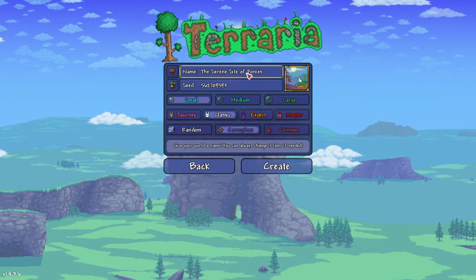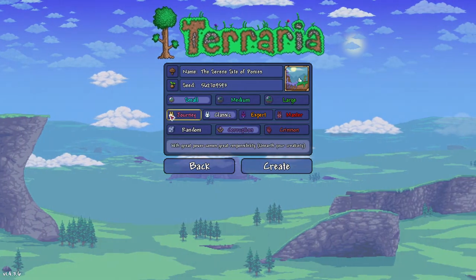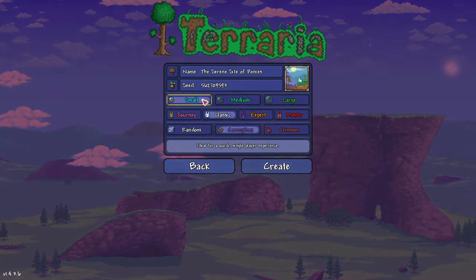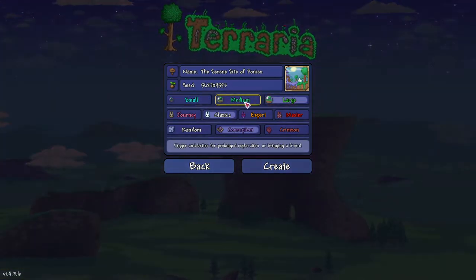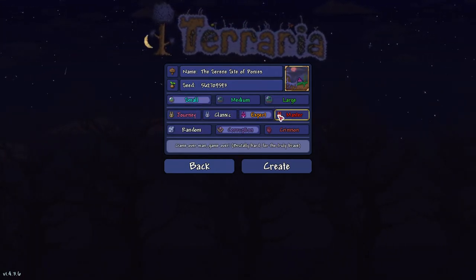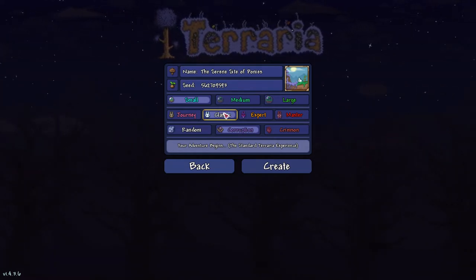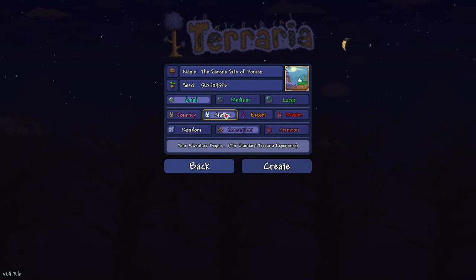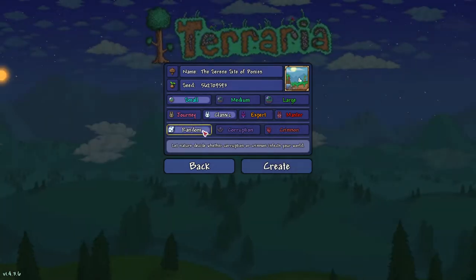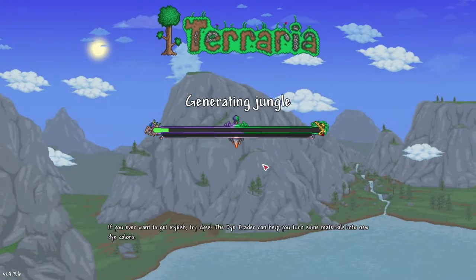It's fine, it doesn't affect the world. The seed number — that number right there — is 562709593. That's your seed number. Like I said, it's down below. It has to be exactly that or it'll be a different world. It also has to be a small world — not medium, not large, those are different worlds. The difficulty can be anything you want: journey, classic, expert, or master. We leave it on classic because it makes it easier for me to do seed videos. And finally, it has to be corruption, not crimson — that's a different world. Not random either, that's 50/50. It has to be corruption. Got it? Good. Let's create the world.